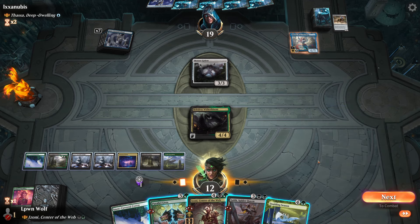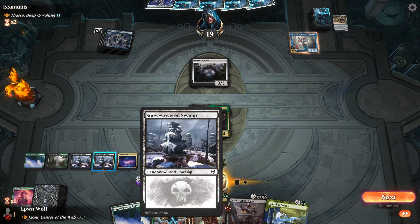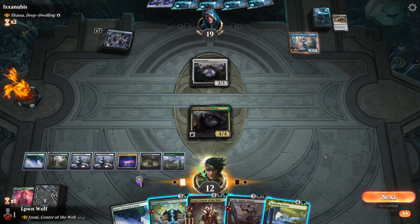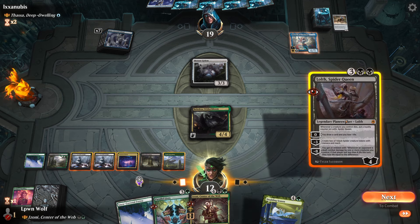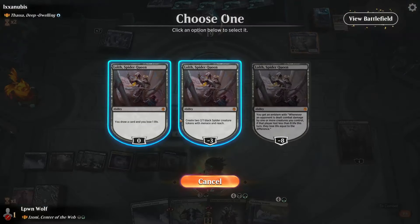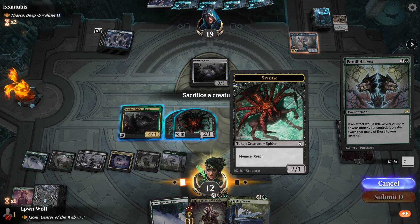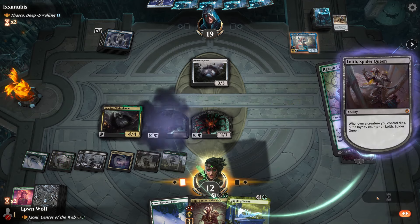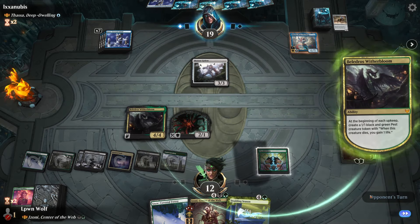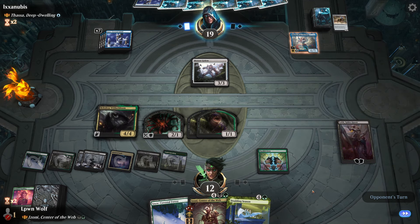We've got eight mana. We cut four, five, six - it depends what we do. If we do this it means we have more mana because we create two spiders, which we can then sacrifice. I need Parallel Lives. This is annoying to say the least, especially if they have Flicker. Lots of blockers - that's all we can really do now.